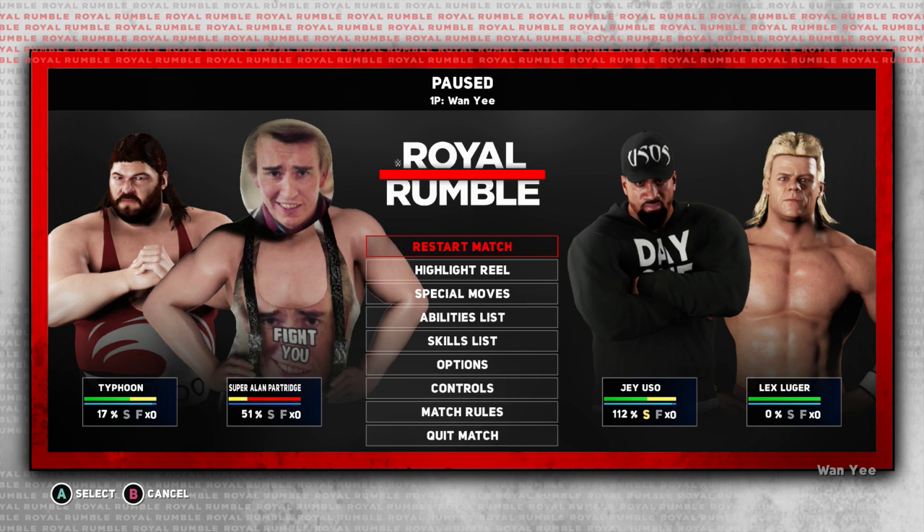This does carry over through characters — as you can see I'm randomly controlling Alan Partridge, who I made myself. Once Alan gets eliminated, if he'd already got one rollout buff it does carry over. So if I take control of another superstar, I would still only need to complete two more rollout buffs in order to get that achievement unlocked.